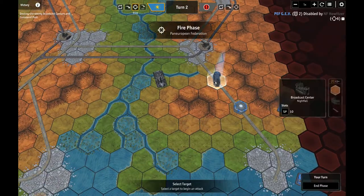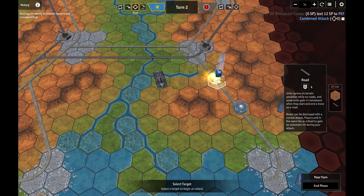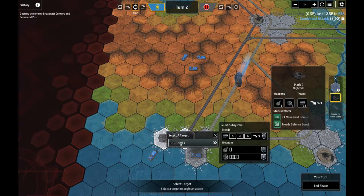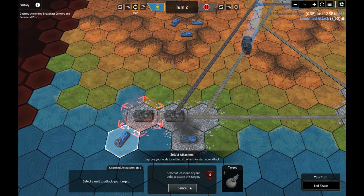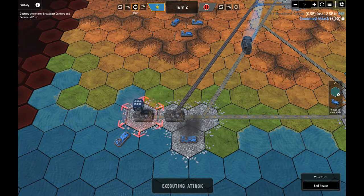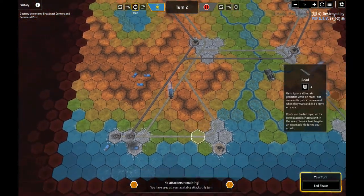In phase - 8 damage to building, automatic hit, 12 damage to building. That's going to take care of that building for us, so there's one of those broadcast centers out of the way. These guys are both on the road - we'll try to get this. It's going to be a 6 or better to hit it, but I'll try it. Oh my god! What the deuce? I'm not sure how that happened, but I'm pretty happy about it.